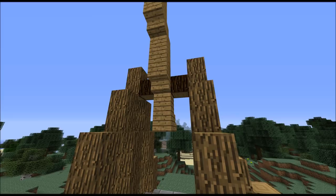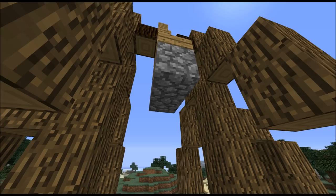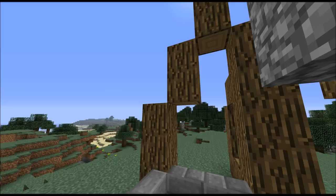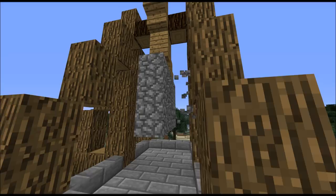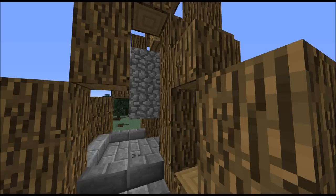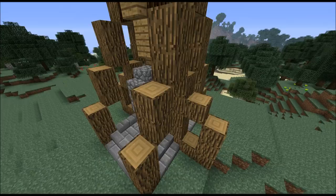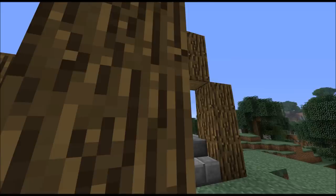For the weight on this side, you want to add some cobblestone blocks — this is going to be a three-by-three square of cobblestone. Then take cobblestone stairs and replace each of the corners with that. Then the last thing you want to do is to add an iron block up here.